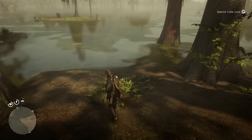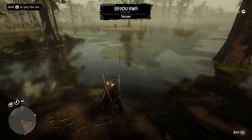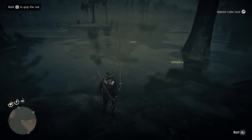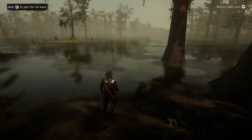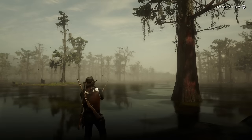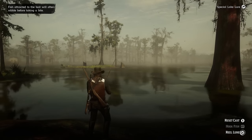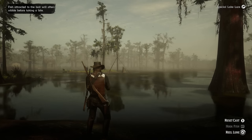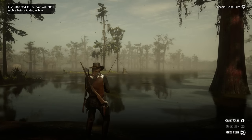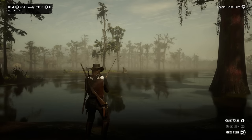Okay guys, so I'm in the swamp and I'm going to catch the legendary fish here. I haven't done this before at the swamp, so this might take me a few tries. Once I use my eagle eye, I kind of have an idea where that fish is. I'm going to cast it out there. Everything's going to go by the textbook that the game teaches you — I'm slowly reeling it in.